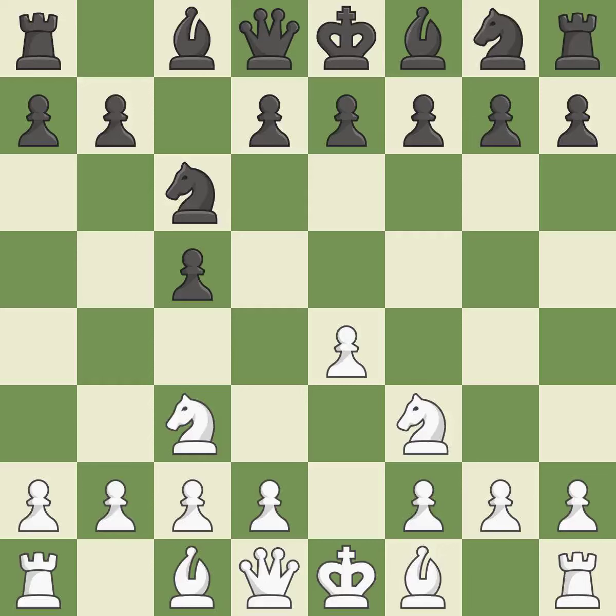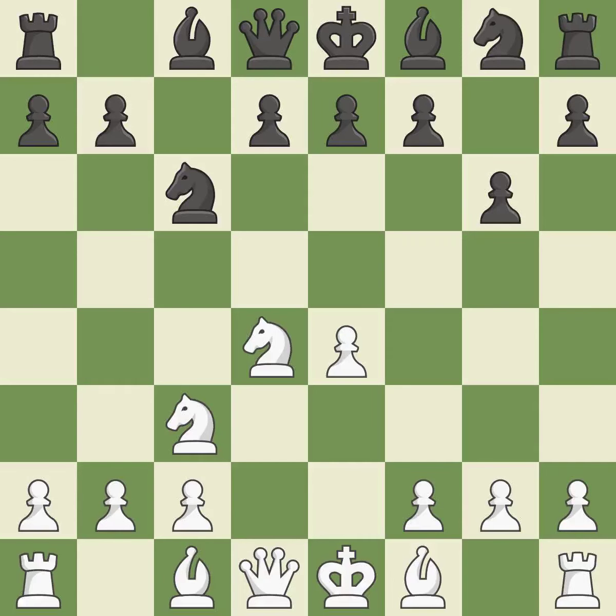Nc3 develops the knight toward the center, supports the e4 pawn, and controls the d5 square. The bishop is prepared to grow into a functional square. This poses a risk of winning a pawn — this is an equal trade, and white recaptures. The fianchetto move Bg7 places the bishop on the long diagonal.